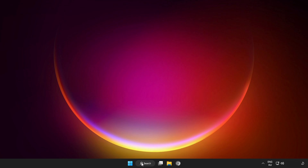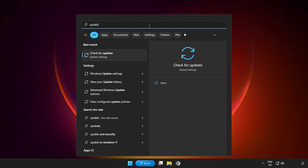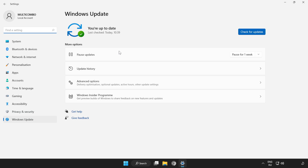Try to play the game. If that didn't work, click the search bar and type Update. Click Check for Updates and wait for it to complete. Click Close.